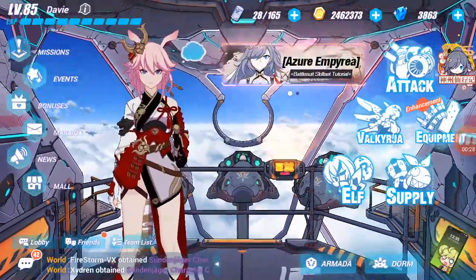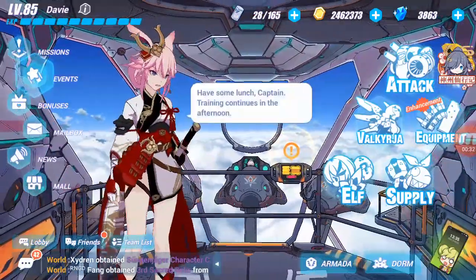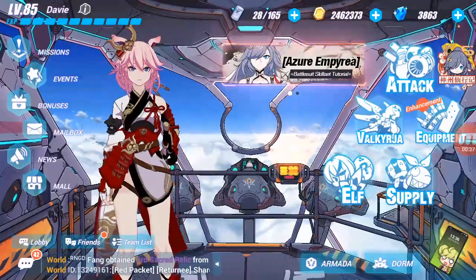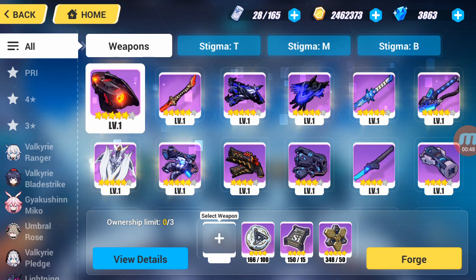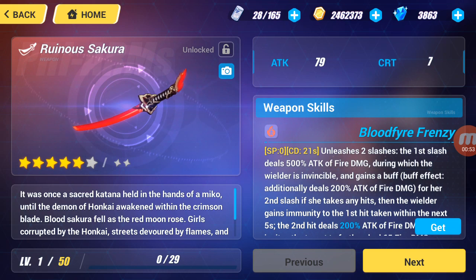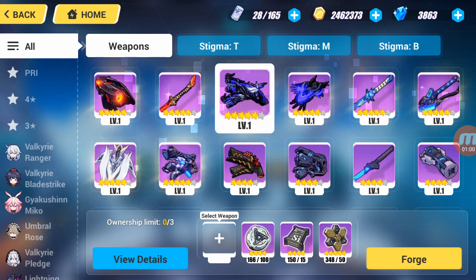First, let's go to Equipment and then go to Forge. There it is — it's called Ruinous Sakura. I'm forging this because I like Flame Sakitama.